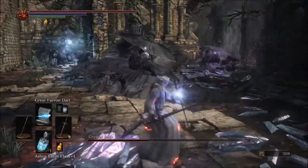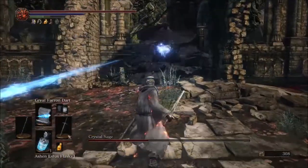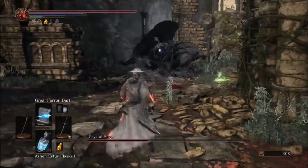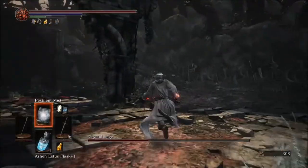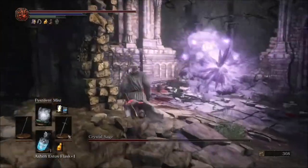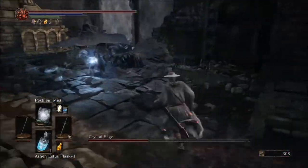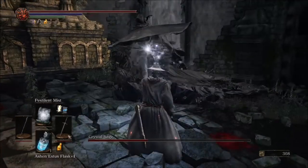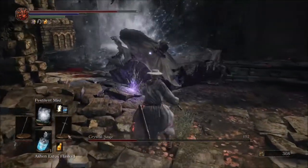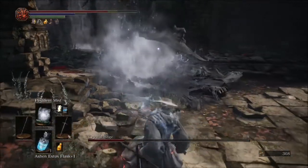Go ahead and lock on, shoot off a Farron Dart — you only need one Farron Dart per sage to kill it, which is very nice. Now run back to the main one and use the same method you used for phase one, being mindful of his melee attack as before. Continue this process and he will be dead in no time.